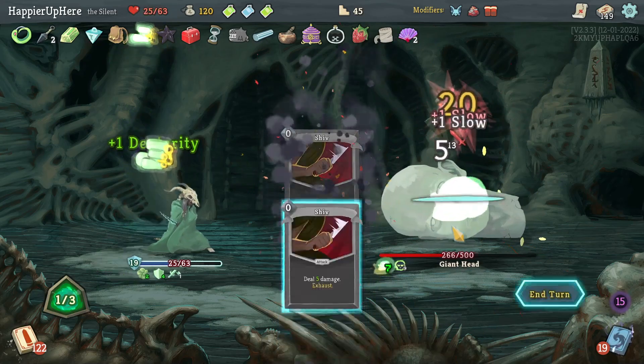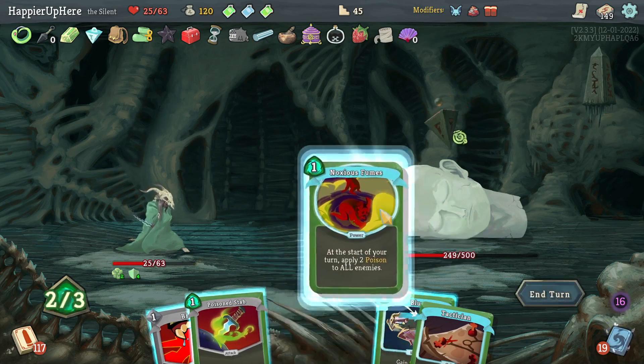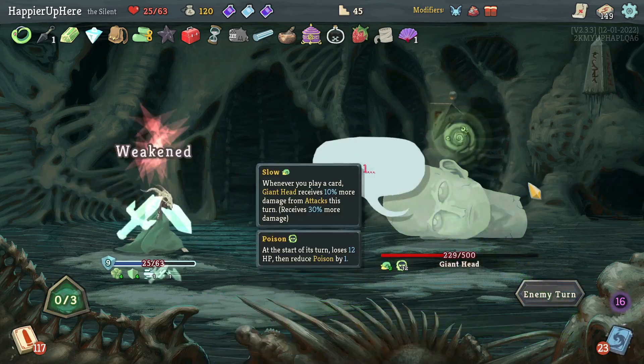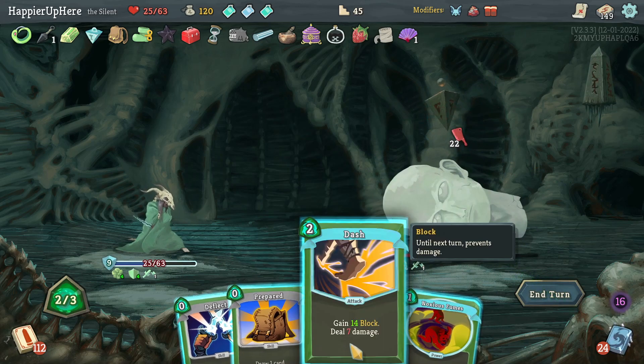I should have realized — because of Ornamental Fan I only need to discard two cards, so I could have played Noxious Fumes as well. Let's do Noxious Fumes, Blur is useful here, and Poison Stab. Big attacks are starting up — 13 incoming... well, 30 — so I have Sucker Punch to weaken, bringing it down to 22, then Dash.